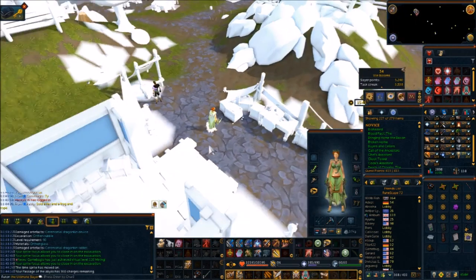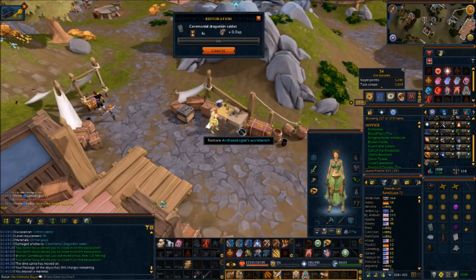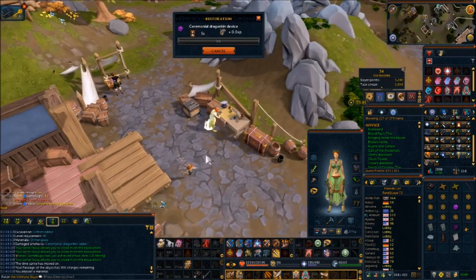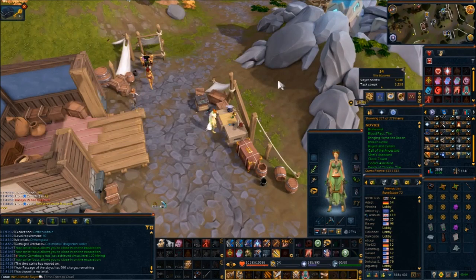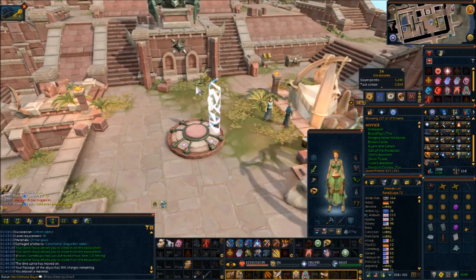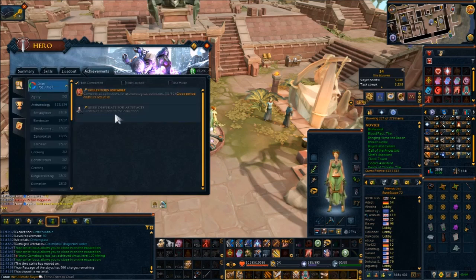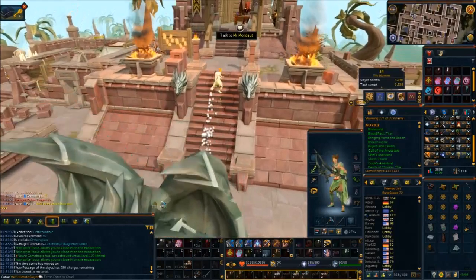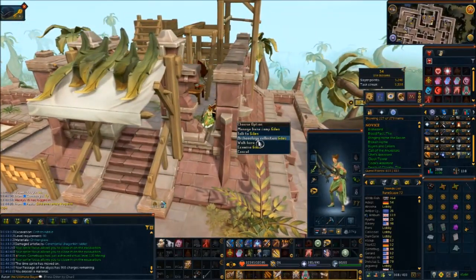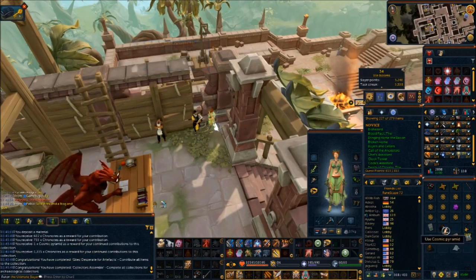All right, now I've got the orthon glass, so let's go ahead and deposit it and make these two artifacts. Okay, there's one — there's two. I think that should have completed an achievement for that. All right, I think the collector is up here. Archaeology collection — contribute. There we go, she gave me the cosmic pyramid.